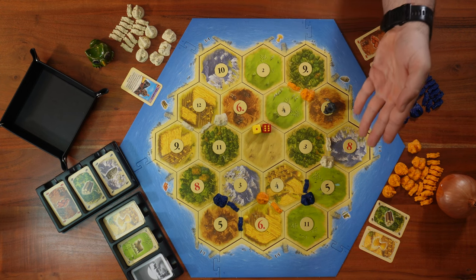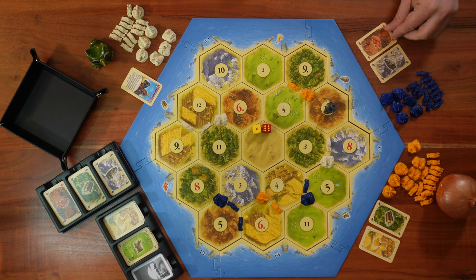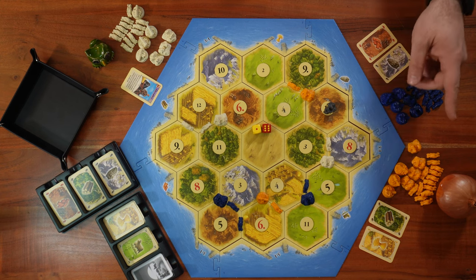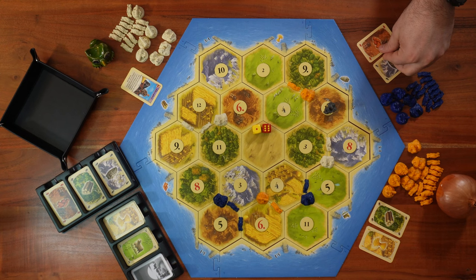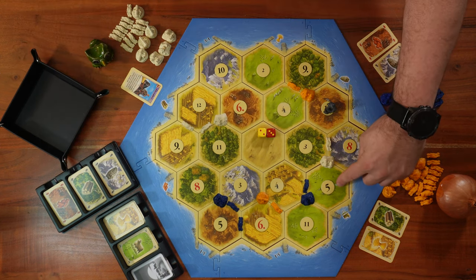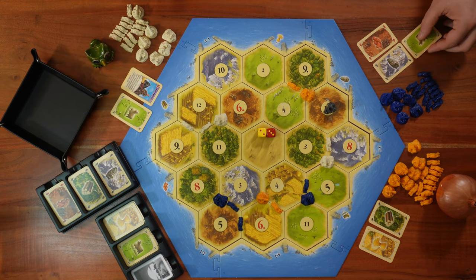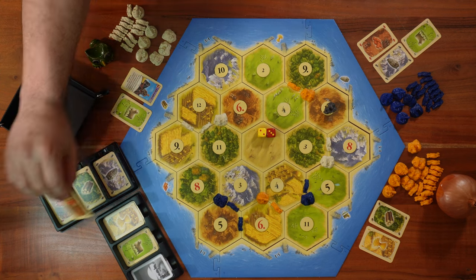After rolling a seven — and of course nobody received resources — I continue my turn. I try to trade with Mr. Onion for his lumber, offering one ore for one lumber, but he declines. I pass the dice to Mr. Onion, who rolls a five. On one five tile, Mr. Schwet and I each take one wool, and on the other five tile, I gain one brick.